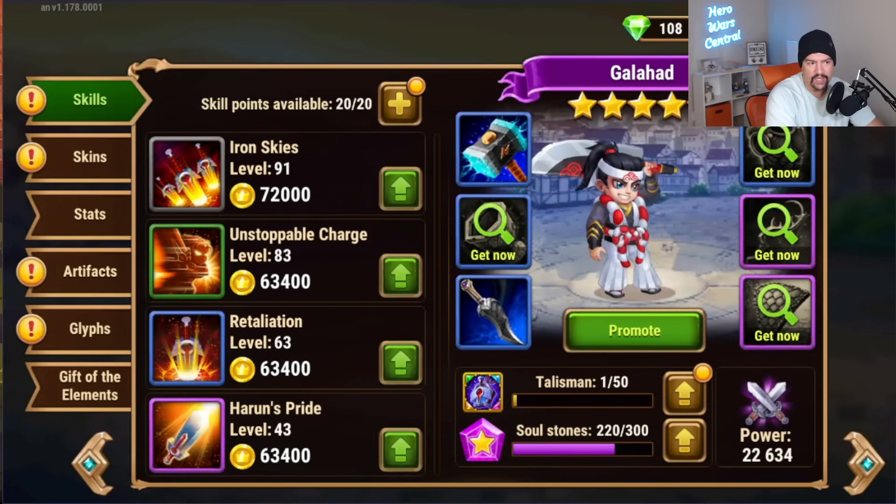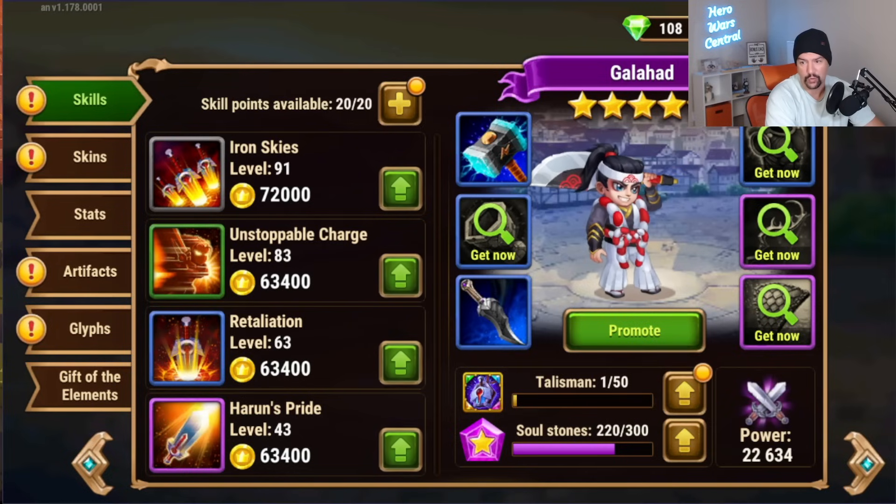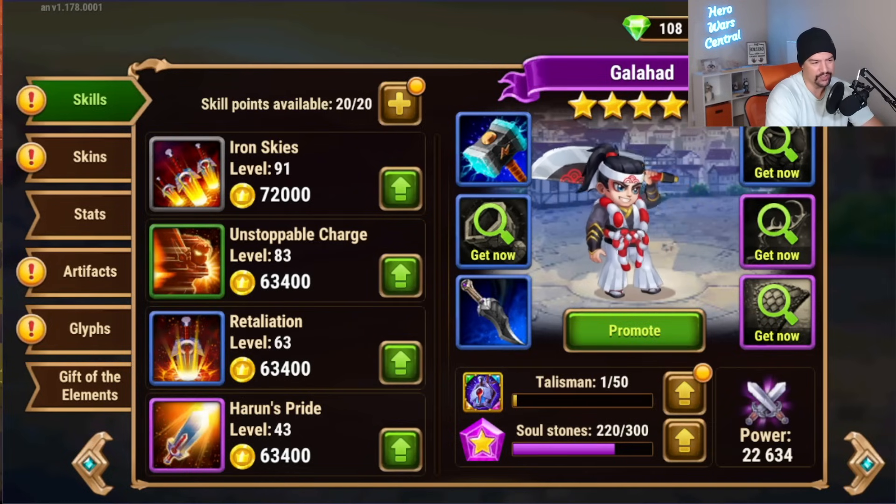The first thing you need to know is you've got to be level 120. You have to have one of the heroes at level 120, like my Galahad here, but you also need to be team level 120 in order to have access to the ability to level up to a level 120 hero.